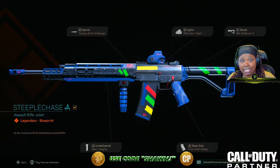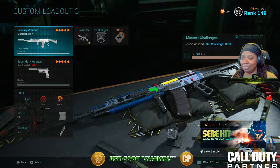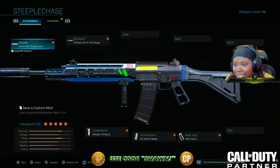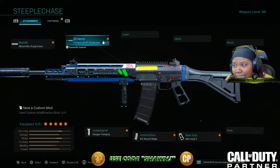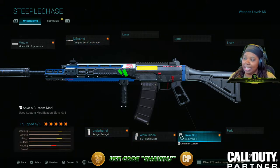In today's video I did change the attachments because this isn't the ideal class setup I like to run on the GRau. I recently found a new setup that I'm liking. I'm using the GRau with a monolithic suppressor, I kept the archangel barrel, and I added the ranger four grip, 60-round mags, and the void grip.